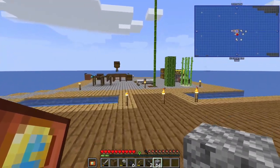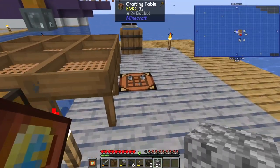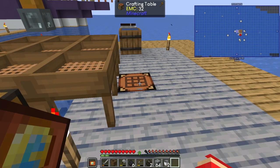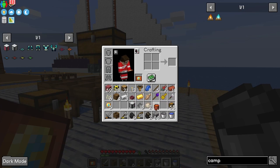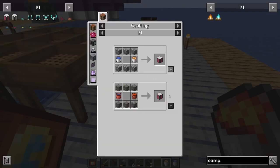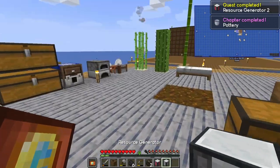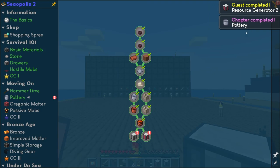I was looking into getting into simple storage and it seems like it's a little ways off. We needed this — so we'll get a bucket of water and replace this with a regular bucket because we are smart. Resource generator two — pottery chapter completed! Huge hurrah!